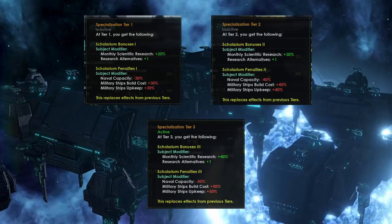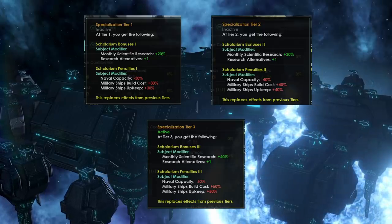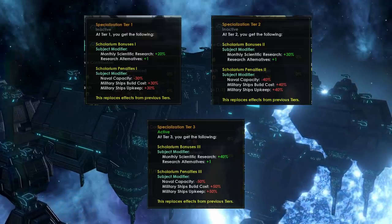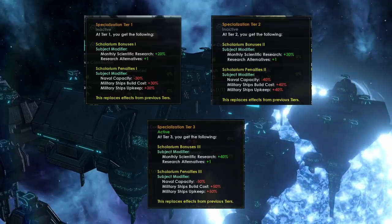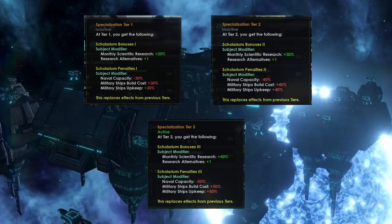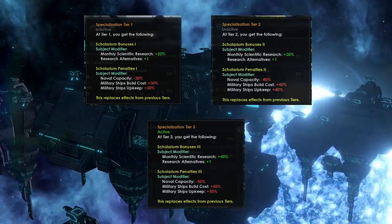If you have unlocked battleships and some of the best X-slot weapons in the game, a Scolarium with that kind of weaponry, along with society techs that vastly increase naval capacity, could be in a position to overthrow their technologically inferior overlord. So that is definitely something you will want to look out for.